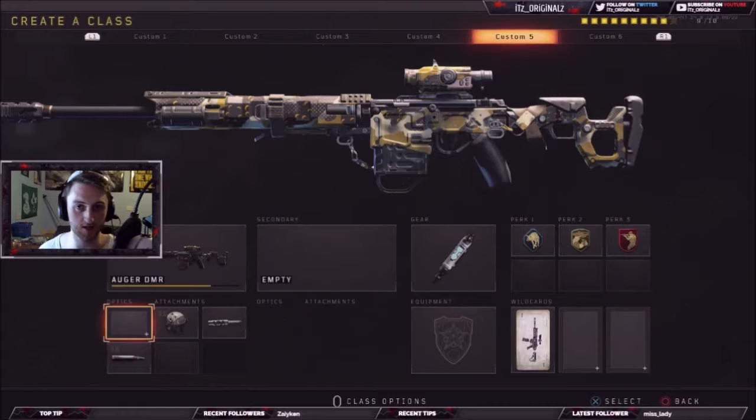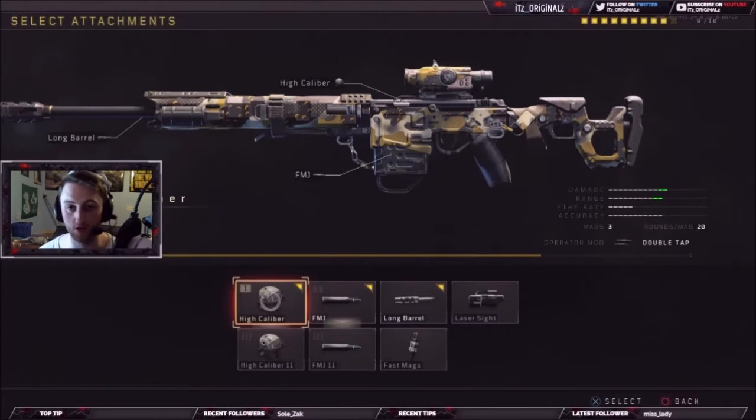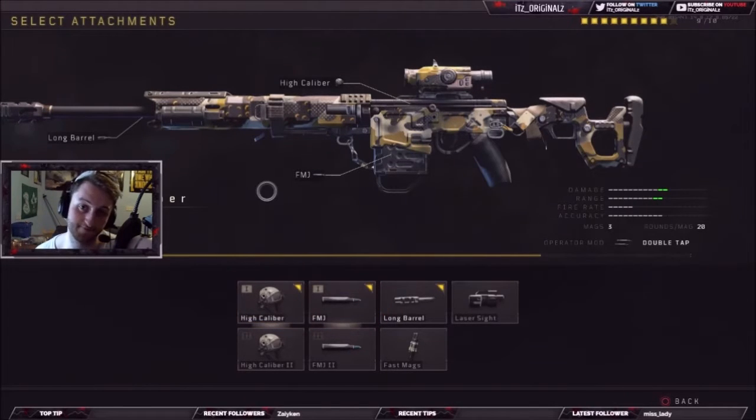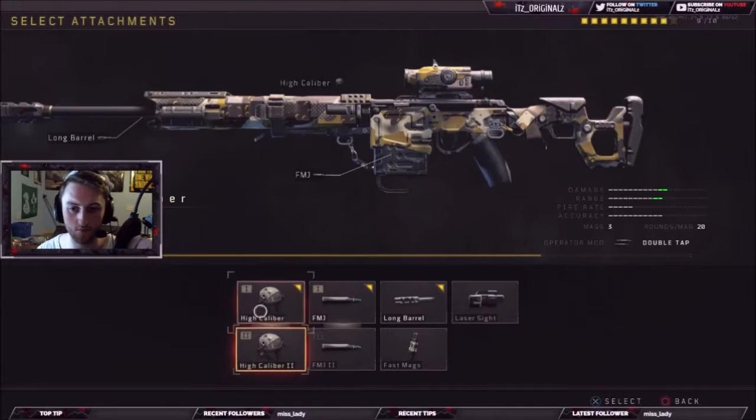It's two shots to kill to the head with high caliber. High caliber basically means you get a shot into the head and you deal increased damage to headshots. As you can see, the damage actually went up by two — you can see it right there: damage and range actually went up by two. And headshot tier 2 brings it up by another two or three — it's one more bar that goes up.